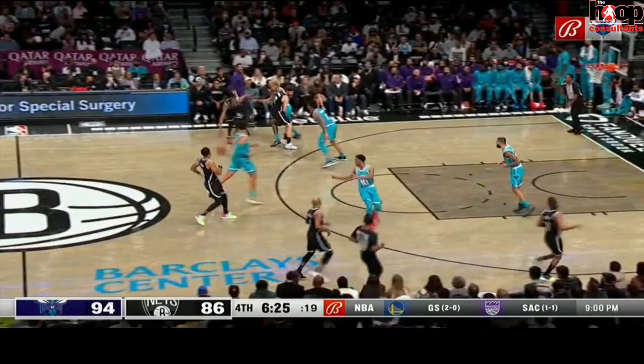Kobe always told me that it didn't matter what situation he was in, how much time was left, or where he was on the floor — he always knew how to get to his kill spots. His kill spots were the two elbows and two blocks. Kevin Durant is a very similar player where, when he needs a basket, he can always get to the mid-range to get his shot off.